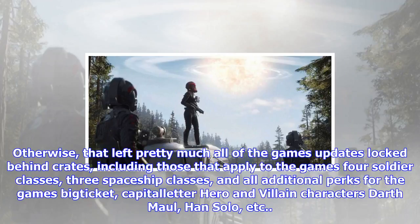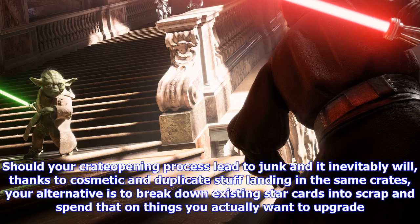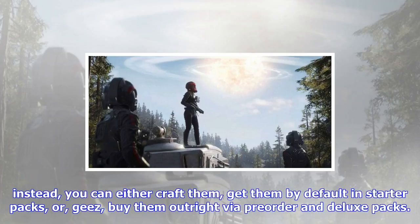To be fair, default crates were given out for every first time you played a certain class, which meant that players already had that stuff and were simply given a dose of that feel-good tease of opening a SWBF2 crate — which is kind of grody. Otherwise, that left pretty much all of the game's upgrades locked behind crates, including those that apply to the game's four soldier classes, three spaceship classes, and all additional perks for the game's big-ticket hero and villain characters — Darth Maul, Han Solo, etc. Additional star cards are also required to level up each of these classes' various aspects from bronze to silver and gold tiers. Should your crate opening process lead to junk — and it inevitably will, thanks to cosmetic and duplicate stuff landing in the same crates — your alternative is to break down existing star cards into scrap and spend that on things you actually want to upgrade.